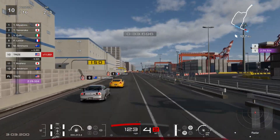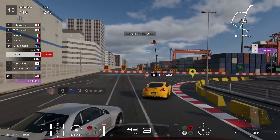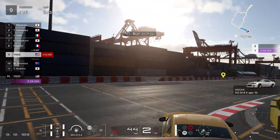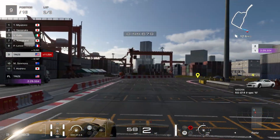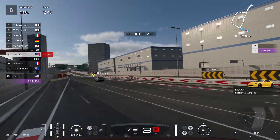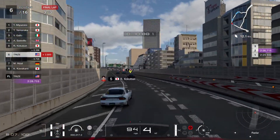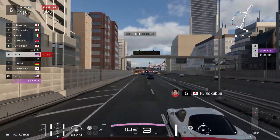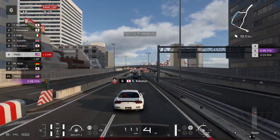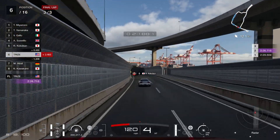There goes the 370Z and the R33. Let's tell the Aussie boy to get out of my way. Everybody get out of my way! Watch this right-hander — get out of my way, yeah, move! In the final lap, let's pass the Fire Department RX-7. We're in sixth place and we've got a lot of ground to catch up, about two and a half seconds from the leader.